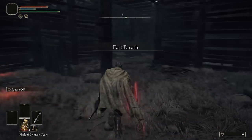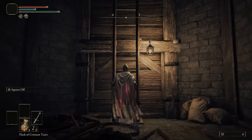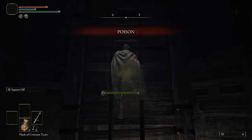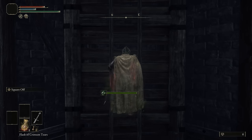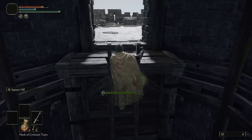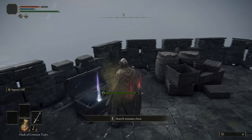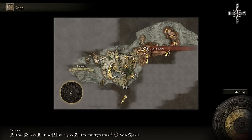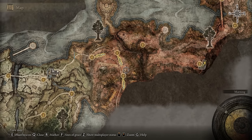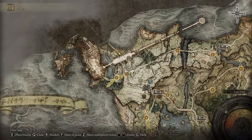If you're struggling with the location of any of these places or can't see my map well enough, I do show the map just after this. You can always Google it and figure out where the locations are. We're going to come all the way up here, open up the chest, and there's the second half of the medallion. You can see we're over on the right side of the map — you'll have to come into the area called Caelid, or something along those lines. You'll run past a bunch of dragons and end up here.